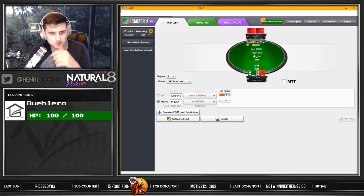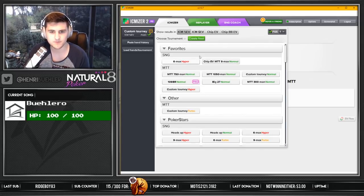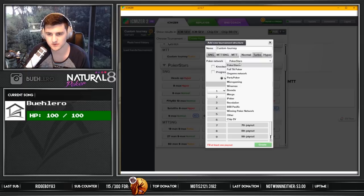We're gonna have to do this from scratch because there's no HUD online, so I gotta do it manually. Let's quickly set this up - first of all we should set up a sit-and-go format. Create new, sit-and-go, other.